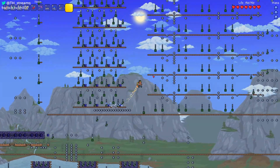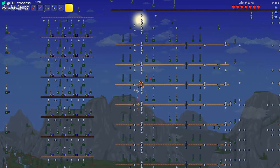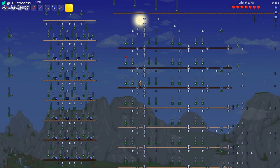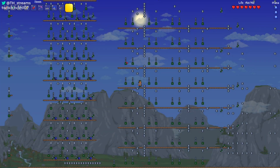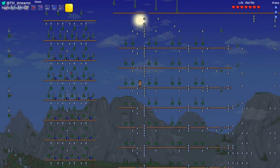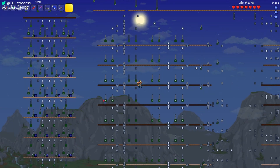Over here is where we have the actual data select broken out. When we use the register select to pick a different register to pull data from, that's what these individual AND gates represent. One input to each AND gate comes from the register select, which is currently disabled, and the other input indicates whether we actually have data in that current register. I'll walk through an example and it'll make a lot more sense.